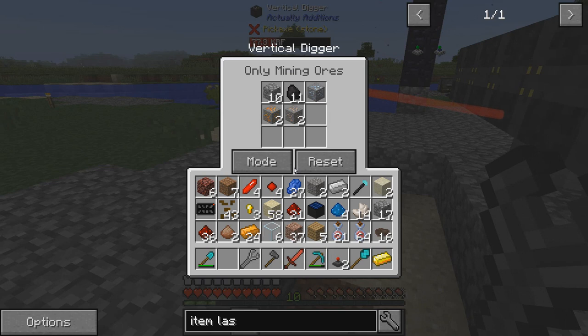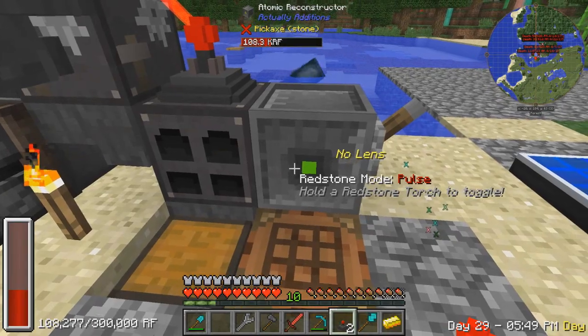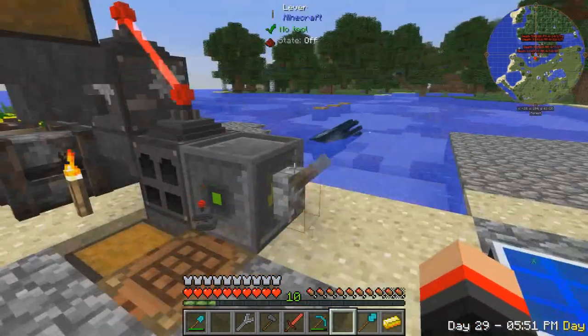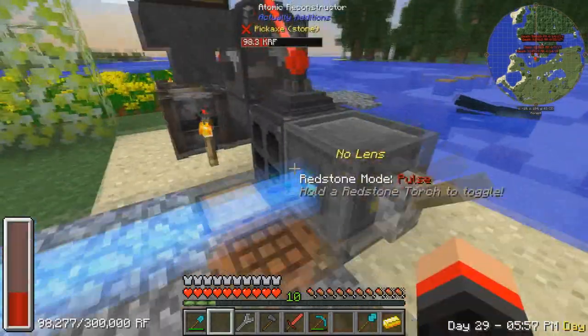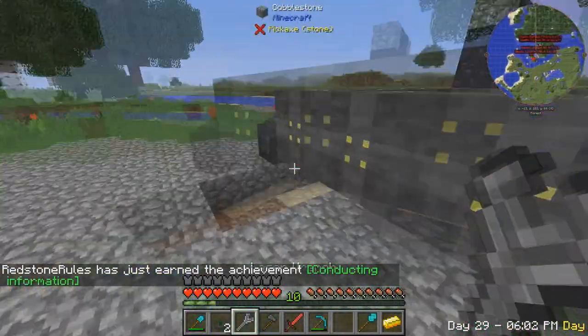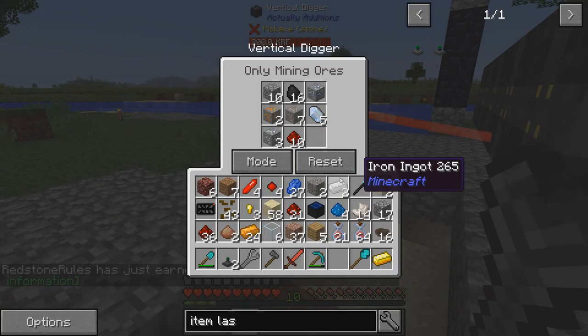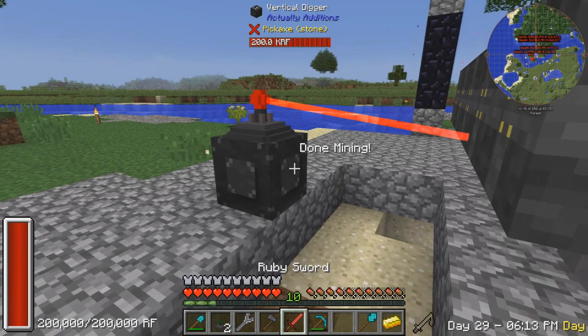This thing goes really quickly - oh my gosh! And we're getting this solar power for free - what? Oh my gosh, this is awesome! There are two fluid and item laser relays right there. Awesome - so now we can connect that to that if we wanted to. Is it already done? Oh wow - this is awesome guys!